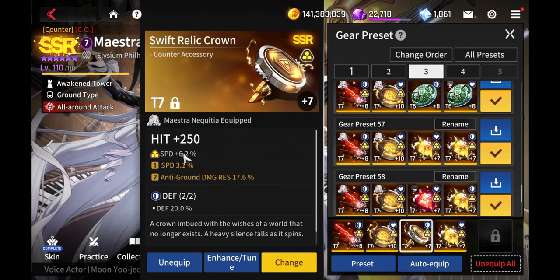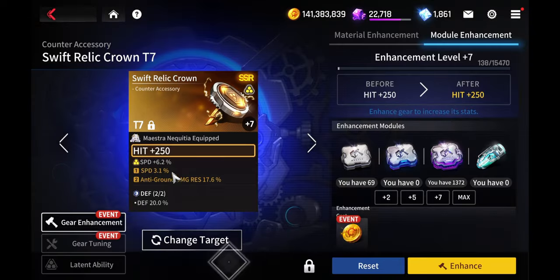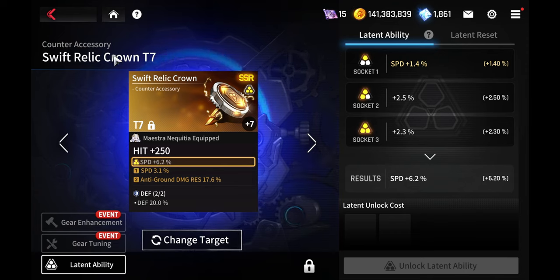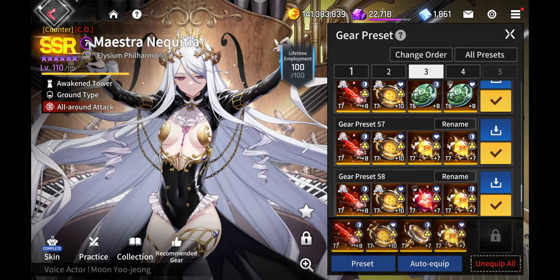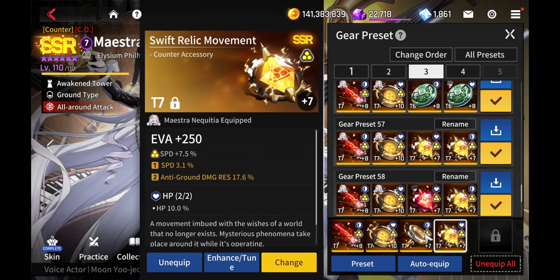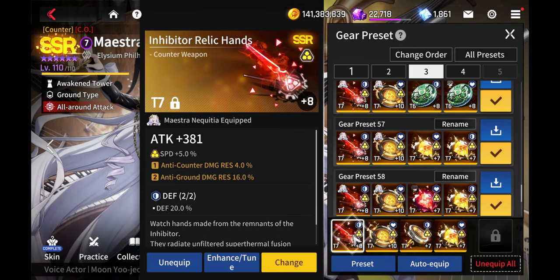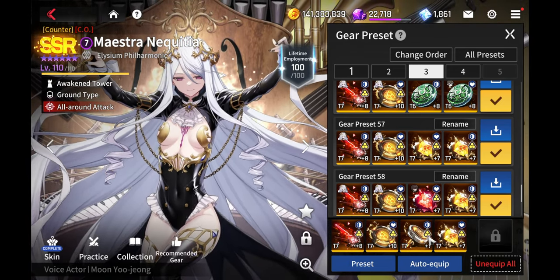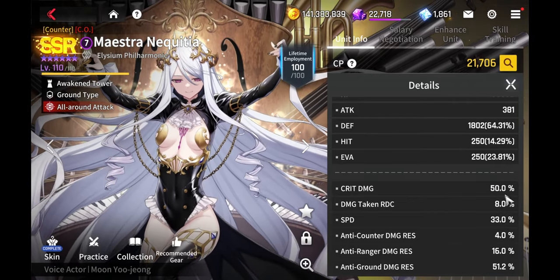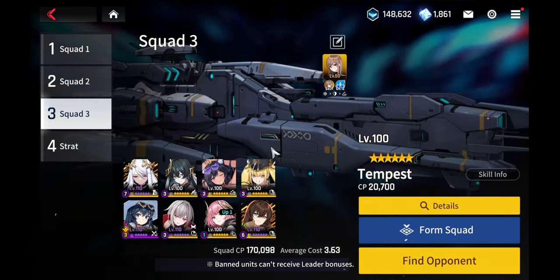She's got pretty high speed so far but this is not the highest she can get. This gear set right here will give her about 33% speed as you can see here. Having this particular set will give her about 33% speed, and I can make her even faster than this by using the Blue Bridge which gives 30%.